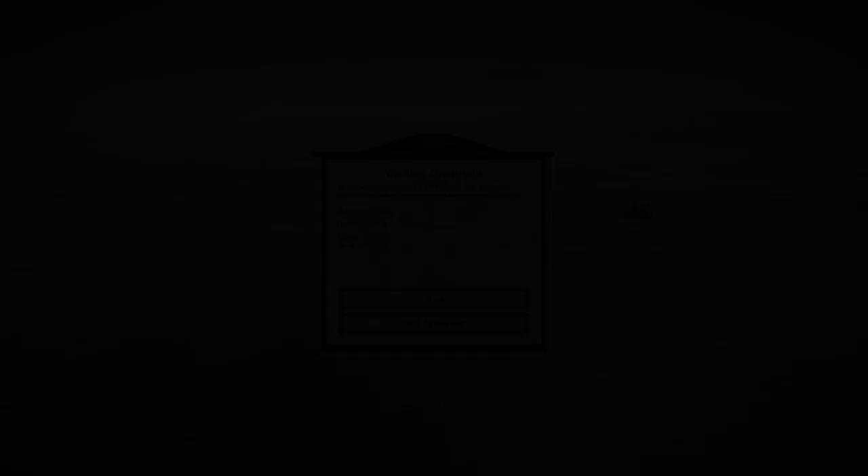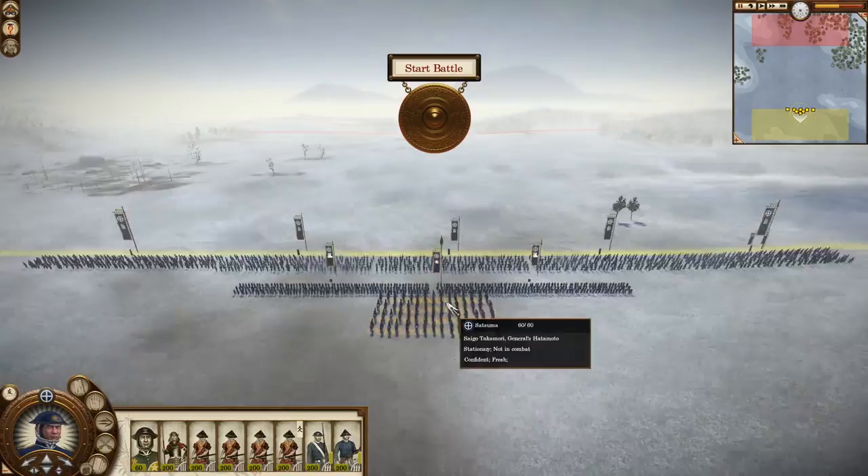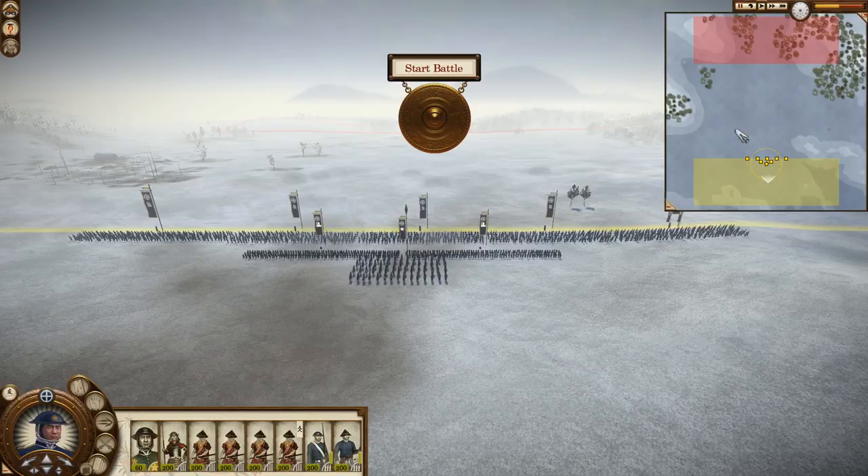I've skipped past the loading screen and you're greeted with the weather conditions screen. You can wait or start deployment. If it's raining or snowing you might want to wait for better conditions — right now it says current weather dry, so I'm going to start deployment. Because I'm playing on hard and not legendary, I've got the minimap and can make it bigger if I want.